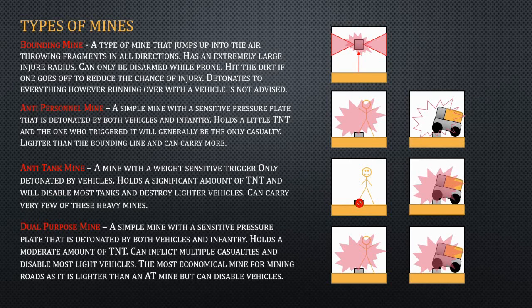And then you've got your anti-tank mines, which they only detonate on vehicles, but they hold a significant amount of TNT. So these are what you use to disable tanks — they'll disable tanks and flat-out destroy most armored vehicles. And then you have your dual-purpose mines, which will pretty much incapacitate most vehicles and do a fair amount of damage to infantry. These are the most economical mines because they're somewhere between an anti-tank mine and an anti-personnel mine. One of the biggest drawbacks using anti-tank mines is you can only carry a very few, like four or six, but with dual-purpose mines you can carry literally double that amount.